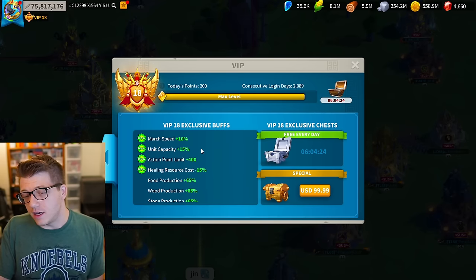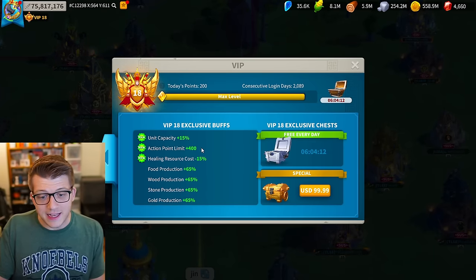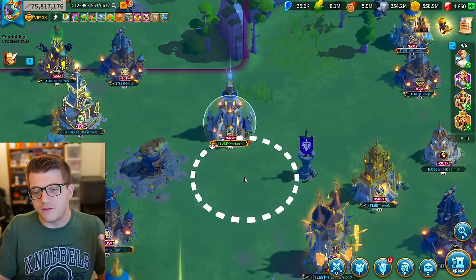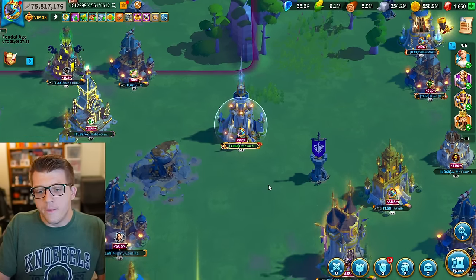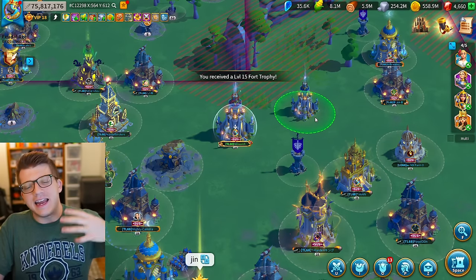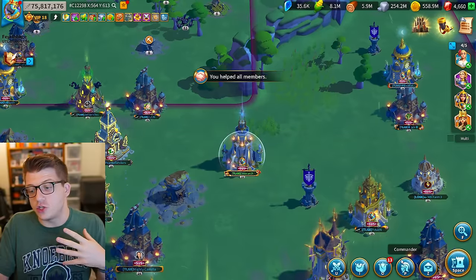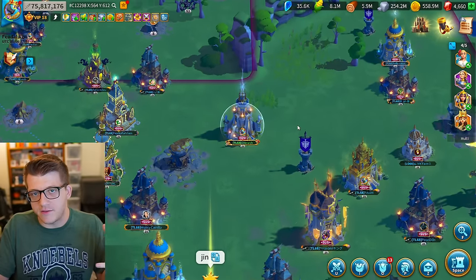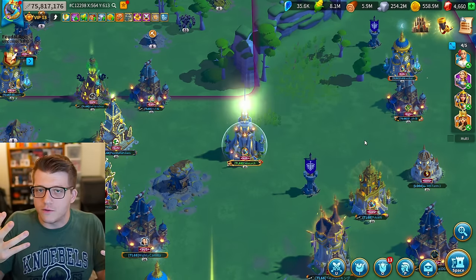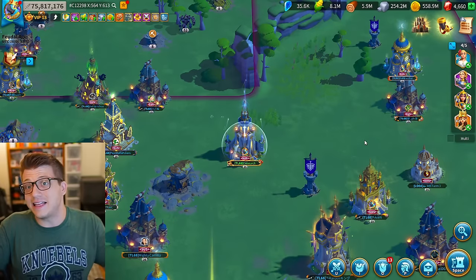VIP 19 does seem confirmed and coming. The good news is it seems like VIP 19 will not get any more combat stats — no troop capacity, bonus damage, or anything like that. Instead they're focusing on cosmetic things. One cosmetic Chiskill showed off in his video was potential new teleportation animations. Players who reach VIP 19 get access to the shop and could acquire special animations for teleporting. Imagine when you teleport, a ball of fire goes around your city and you shoot up — and when you land there's a fire explosion. That would be super awesome.